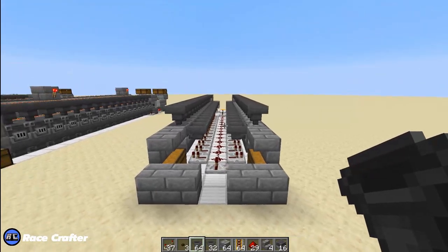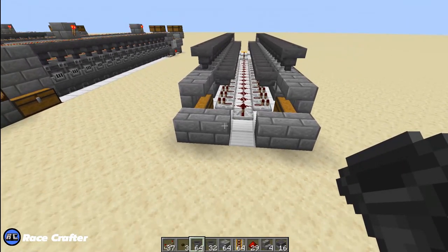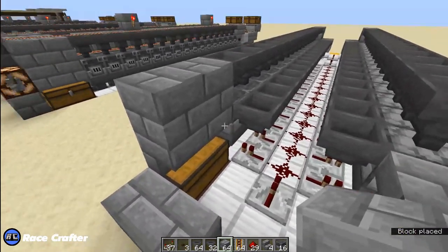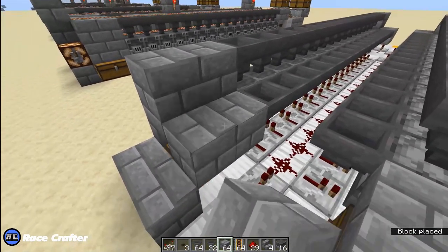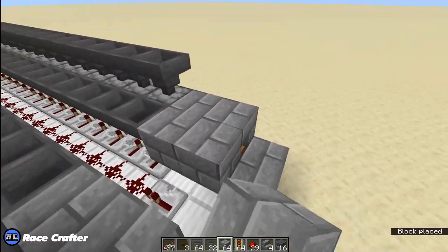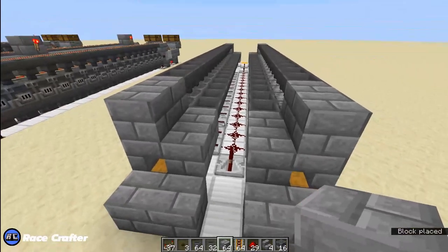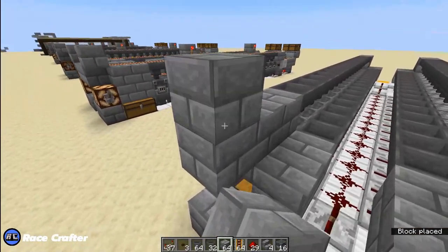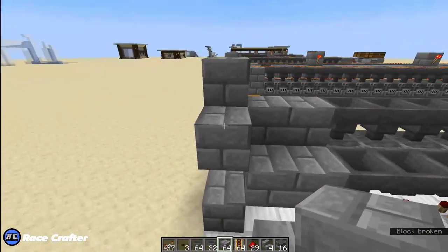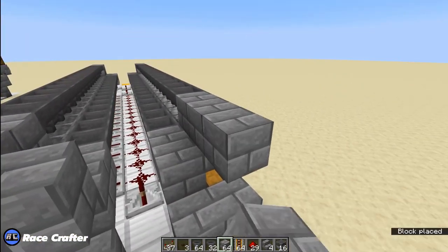We'll also place hoppers on top of each of the furnaces. Make sure you're pointing at the top of the furnace when you place them so the hopper's nozzle is pointing down into the top of the furnace. More building blocks: one, two there, and two on the bottom behind the stairs there — two there, two there. Then temporary block, block on top — those are stoppers so that the minecart does not fly off the tracks.